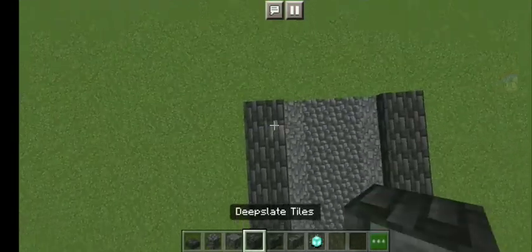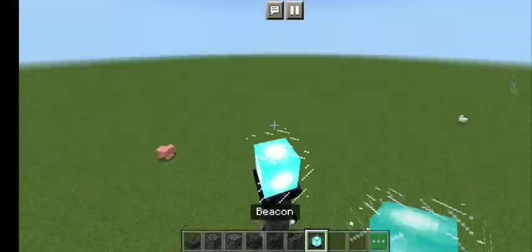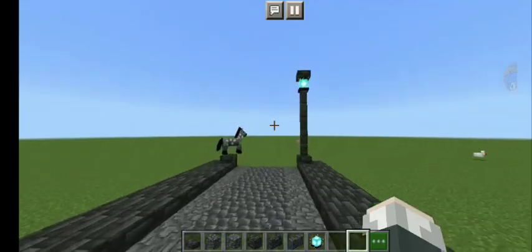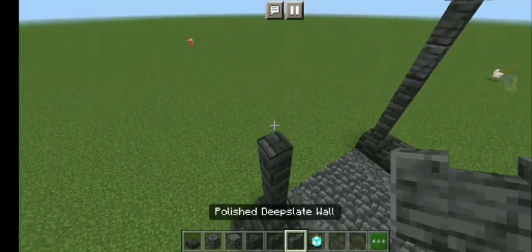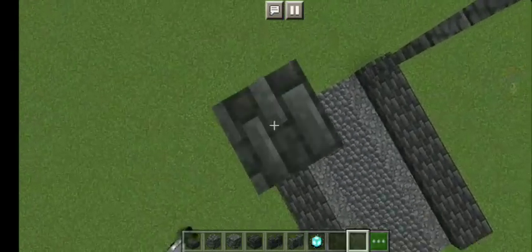These lamps are gonna be absolutely expensive if you're gonna build this in survival. First you're gonna place a deep slate tile block, then build up three and two of those polished ones, then place a beacon, crouch and place a slab on top. That looks pretty cool but also an expensive one because you need to kill the wither. Place these like this — boop boop boom — so you know how to build it: a beacon and then a deep slate tile slab first. You need to crouch and place it.